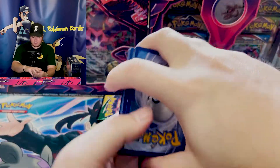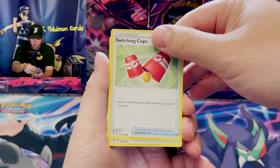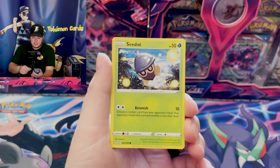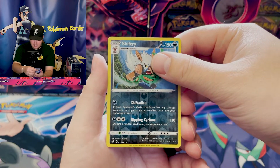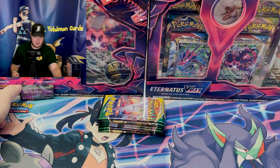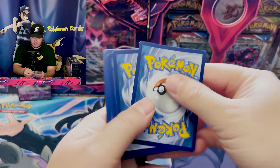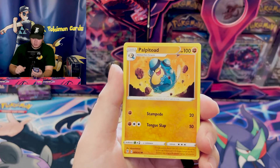There is our first code card. I'm going to try to keep the code cards hidden so we can enjoy really all of the packs for what they're worth. Flabebe, Psyduck sitting on the beach — that's such a good one. Bat, Shiftry, and our very first pull is an Espeon V. So right now we are right on track with a V card pull to start things off, and it's only up from here.